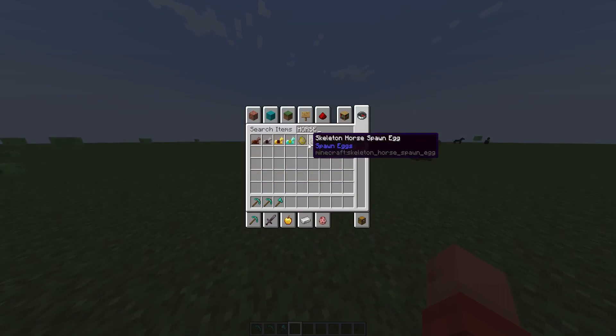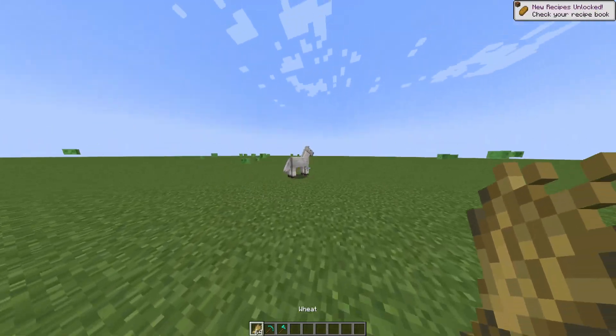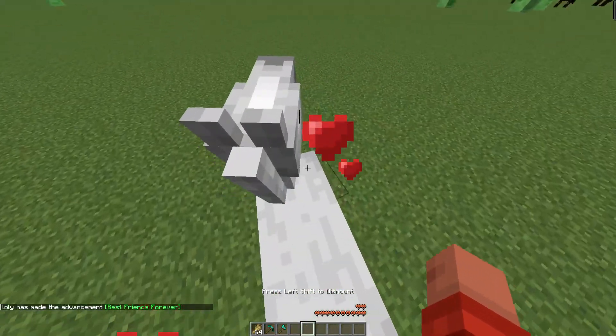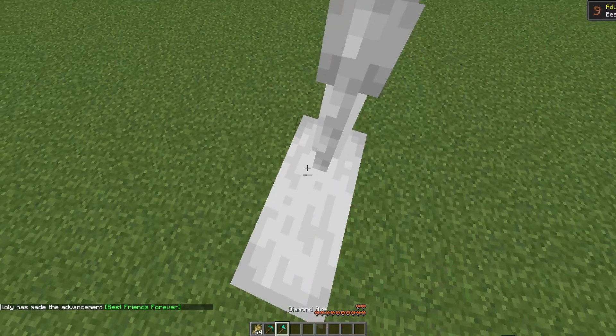So let's spawn a horse first — a normal horse. Now let's feed him and tame him. Nice! Now as you can see his health is about full. Let's damage him a little bit.